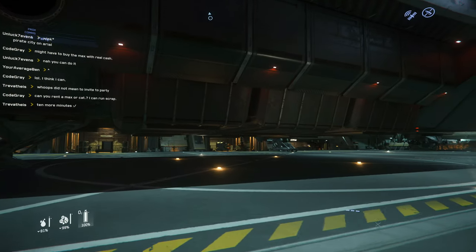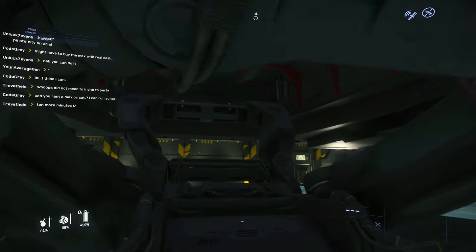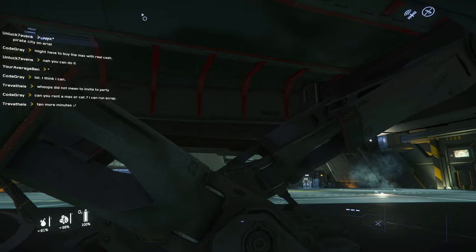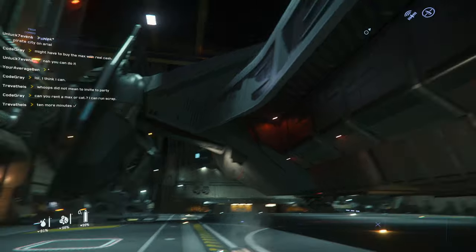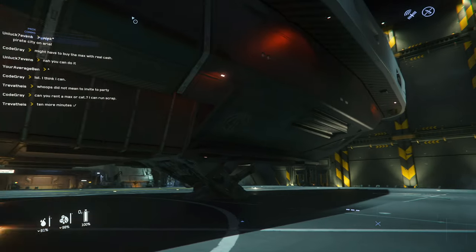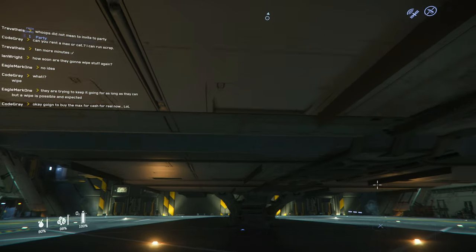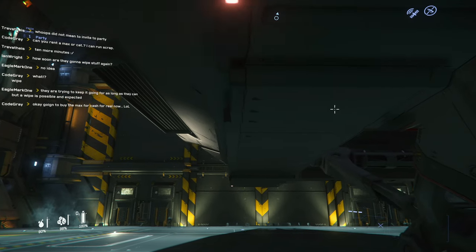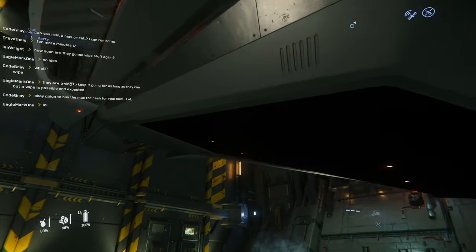Hold on, how do I get on this thing? Is this an elevator? No, this is just the landing gear. The landing gear's bigger than me, dude. I'm gonna have to Google how to get on board this thing. Don't you love it when games make you feel like an idiot? I'm just running around this thing going "brr-brr-brr" — can I please get on board my cool new ship?